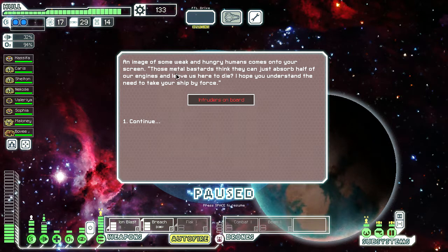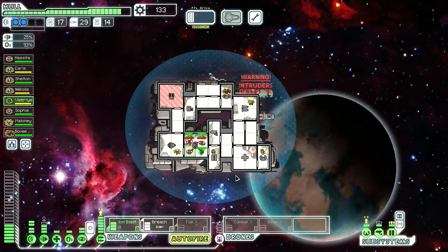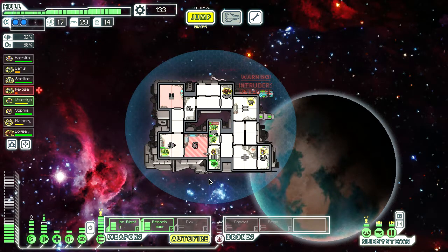An image of some weak and hungry humans comes onto your screen: Those metal bastards think they can just absorb half of our engines and leave us here to die — I hope you understand the need to take your ship by force. Oh man, looks like we've got intruders. Come on, hurry up and kill them. Get out of there, get out of there — hurry, right there, and there. Okay. Disaster averted. Back to business.